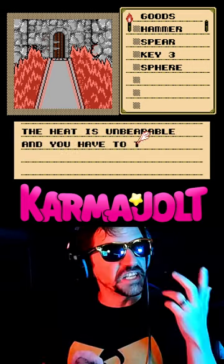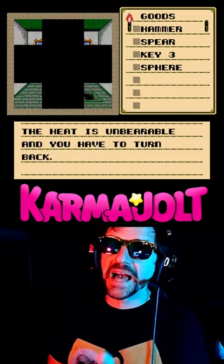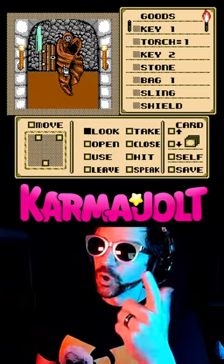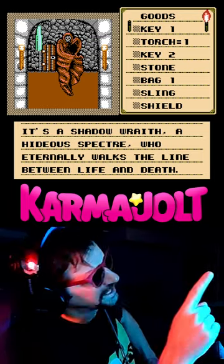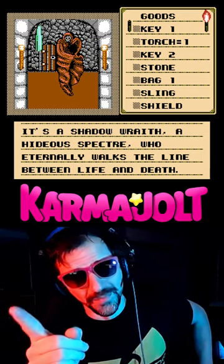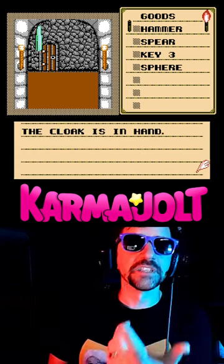But if you enter this room without having first equipped the cloak, you will be turned back because the heat is too great. Normally, you can only acquire the cloak after defeating this creature, which the game calls a Shadow Wraith — or as the British call him, Small Mario. But yeah, you have to beat him before you can take the cloak.